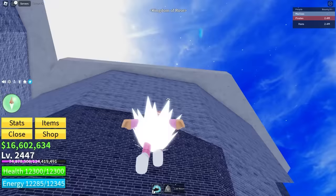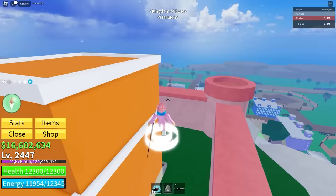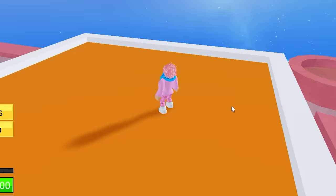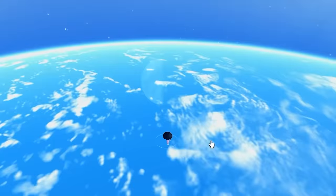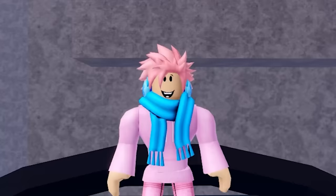What is underneath the Blox Fruits map? All you have to do is go to the highest point on the map — the mansion on the second sea is recommended. Go into your Roblox settings and turn your graphics to the lowest they can possibly be. Then jump as high into the sky as you can and hold down an ability to stay frozen midair. What's actually underneath the map is the earth. For an easier way to do this glitch, use a flying fruit like the flame fruit, venom fruit, light fruit, or love fruit.